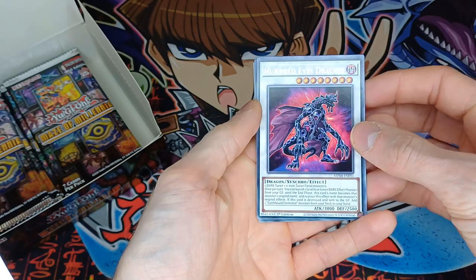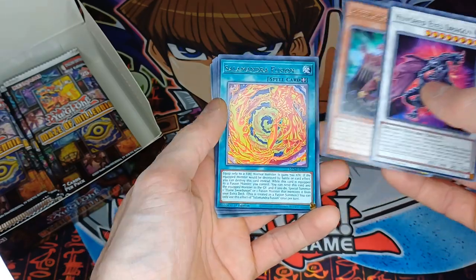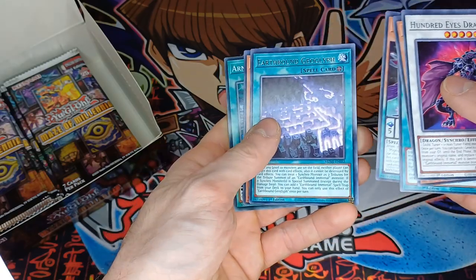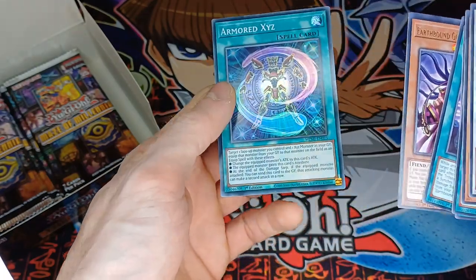We have the Hundred Eyes Dragon, Auto-Ghost Silquitus — however you pronounce it — or Salamandru Fusion, another Majuspector Crow, another Earthbound Geoglyph, and the Earthbound Greater Lion Walker, and the Armoured XYZ.